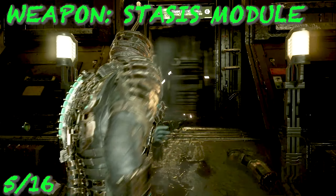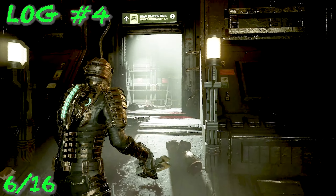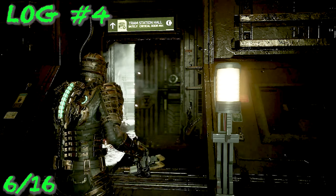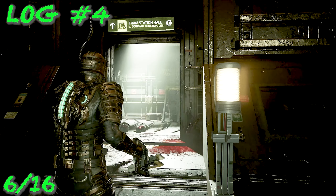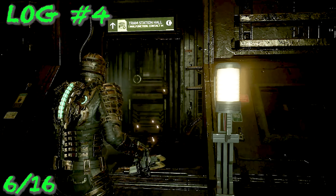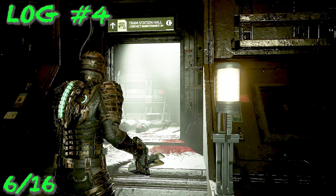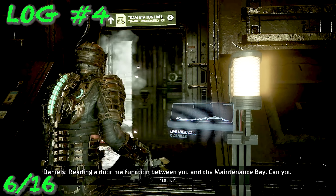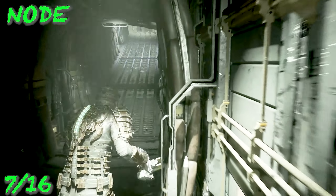Heads up — some of these logs can be missable. You only really need about 150 out of 188 total in the game. Just stay next to the door, don't do anything, and you'll automatically get a log in about 20 seconds. If you already moved on, don't worry. Just wait and you'll get this video call from Daniels.